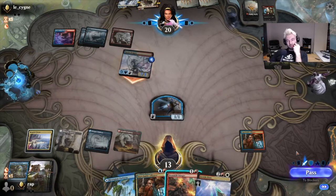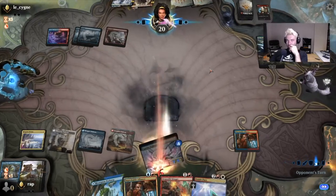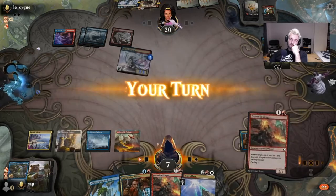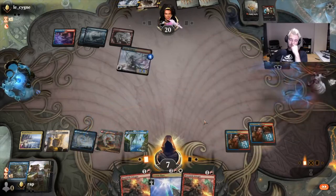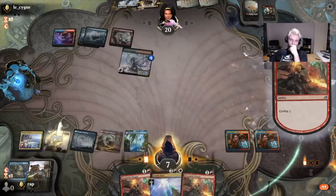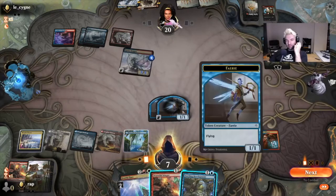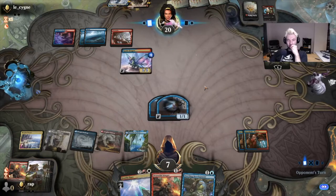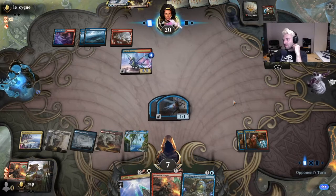We just block to only take six here. And on his turn we can play two more, block a whole bunch of damage, and then we can probably Zenith Flare the Sprite Dragon and hope he doesn't have counterspells.